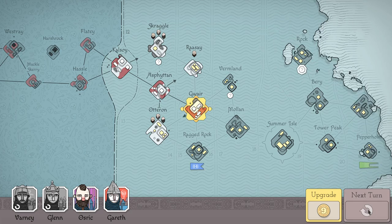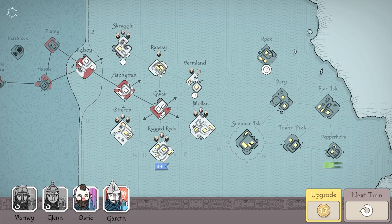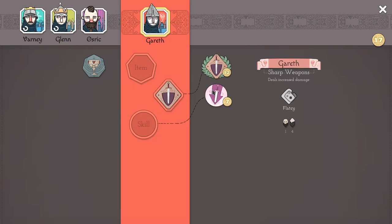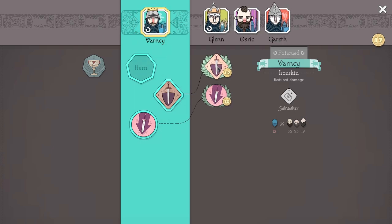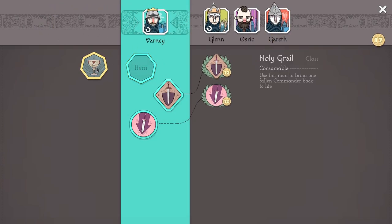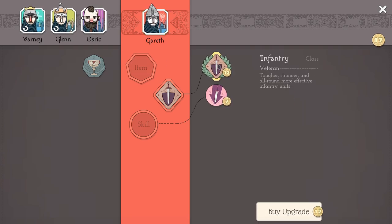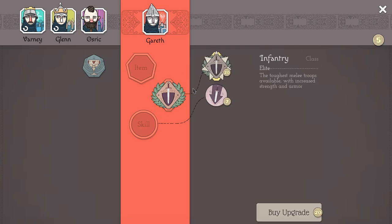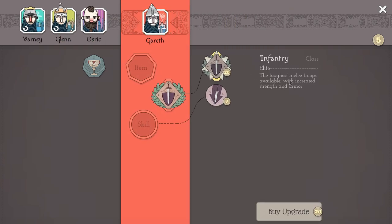Now we have another turn — I should have another turn. I still have two commanders here. Now I could upgrade those commanders. Pikes — we're going in for armored pikes? That would be fucking dope, but I don't think so. I want a bit more elite. Elite infantry. We'll do elite infantry. Veterans, and then we got elite — these are later. Okay.